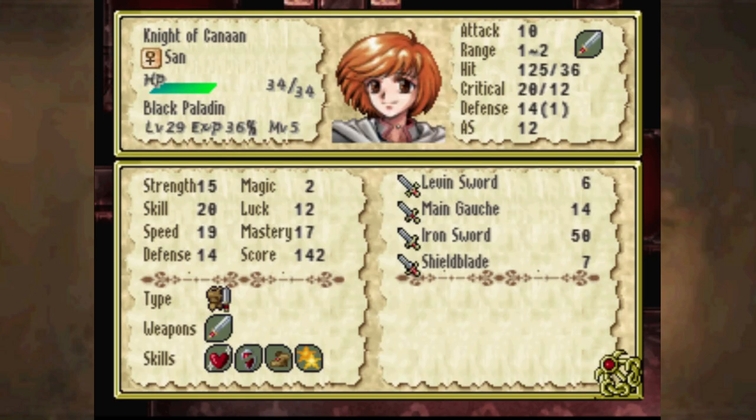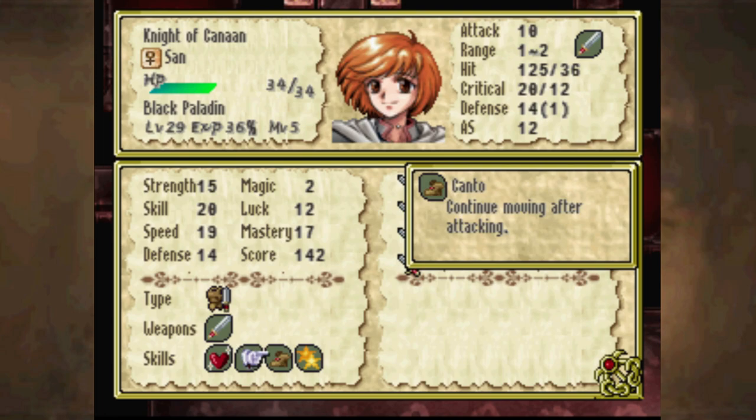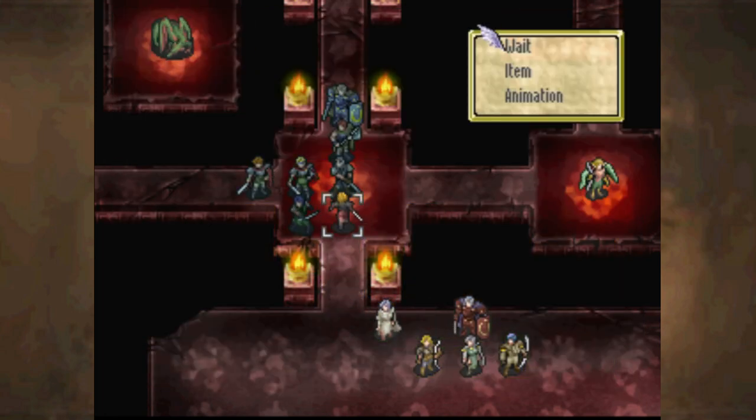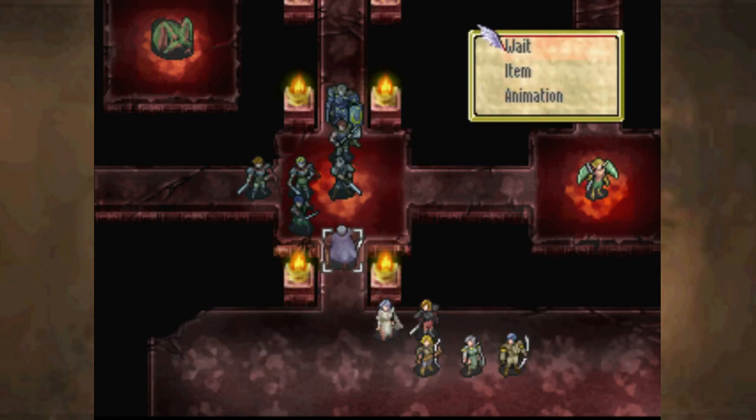Actually, these stats aren't that bad dismounted, and she does still keep Lunar and Sol. Wait, why does she still have Kanto? That's interesting. I don't think it works while you're dismounted, but I could be wrong. We'll see how that ends up going.